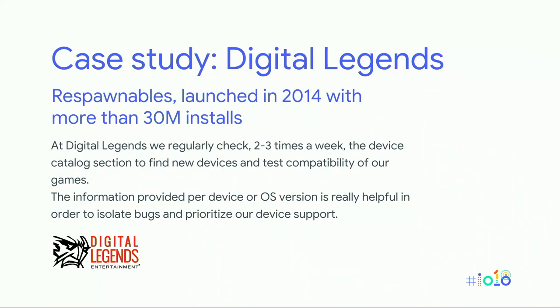Digital Legends, a mobile developer from Barcelona and maker of Respawnables — launched in 2014, with more than 30 million installs and 2 billion battles played — checks their device catalog two to three times a week. They do three things: first, exclude devices that don't meet minimum requirements for a great user experience; second, isolate bugs; and third, prioritize device support and bug fixes. Thanks to this feature, Digital Legends has seen an increase in user experience and ratings, as well as the overall quality and performance of the game.